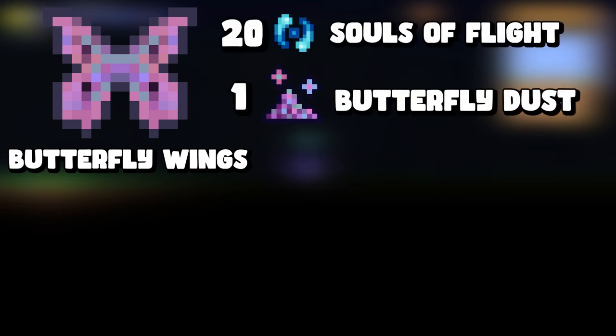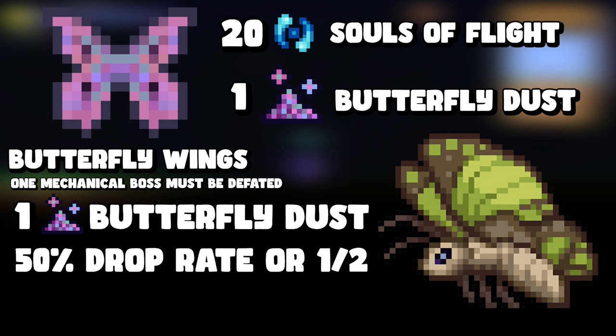The next one is butterfly wings, which require twenty souls of flight and butterfly dust. Butterfly dust begins dropping after at least one mechanical boss has been defeated. It drops from moths in the underground jungle with a 50% — one-in-two — chance.